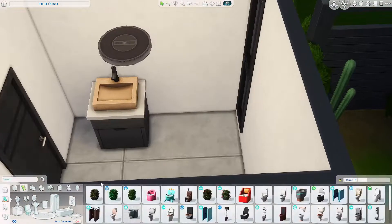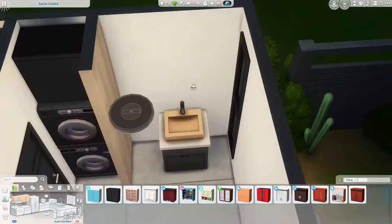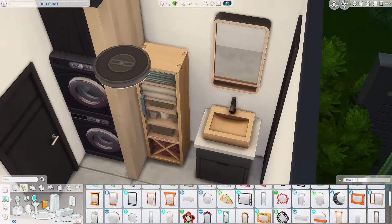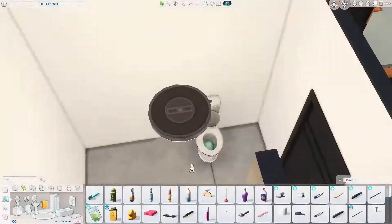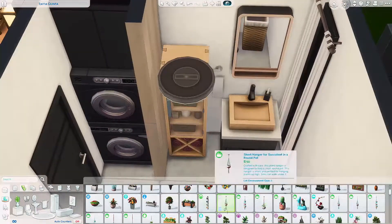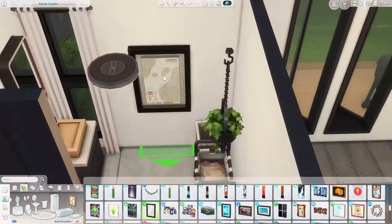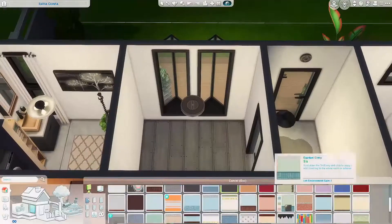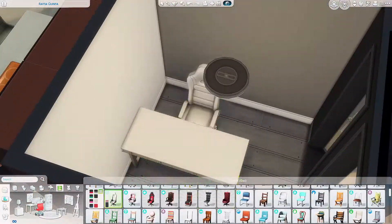I actually left in decorating the bathrooms, which I normally wouldn't do, but I thought they were so cute that I wanted you to see them. This one has a little laundry area, a sink, and a toilet — there's no tub, so it counts as a half bath, but it's really cute regardless. One thing I've started doing is adding little garbage cans in the bathroom — it makes it super realistic and great for guests. I added a really nice hanging plant, a fake laundry basket, and a real laundry basket next to the washer and dryer, since I've heard that makes things easier in the game.